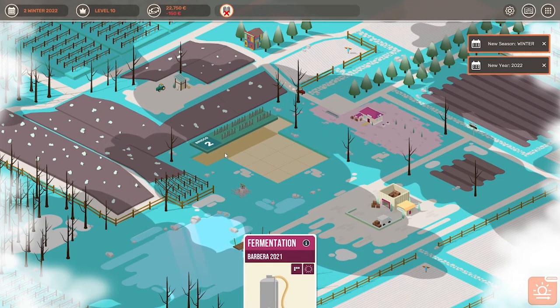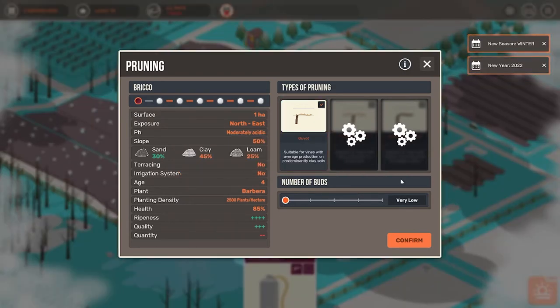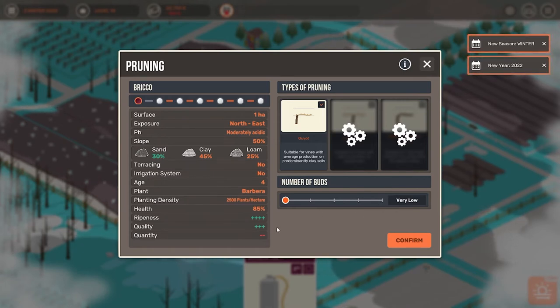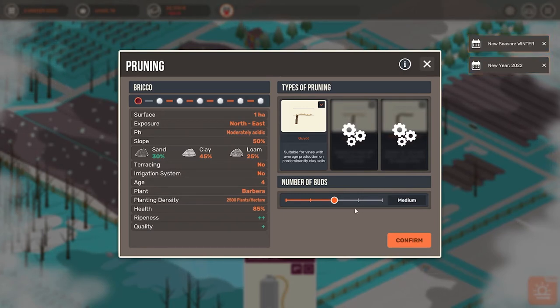If you click R on your keyboard you can rotate everything. Now we have to select how many of the buds we want to cut off and how many we want to leave. You can see down here at the bottom it is going to change. If I leave a lot of buds on then I am getting not as good quality but more quantity — so if I just want to mass produce wine but don't have the best one. And if I cut most of it out then I'm not getting as many grapes or as much wine, but the quality of the wine is going to be much better. For now I am going somewhere in the medium because my vineyard doesn't have a good name yet, I don't have a lot of fame, so I am just trying to get a good balance.